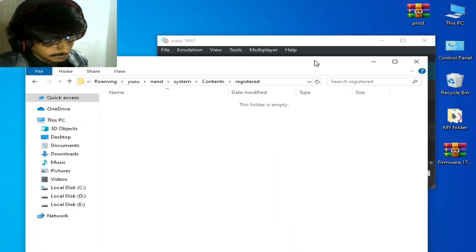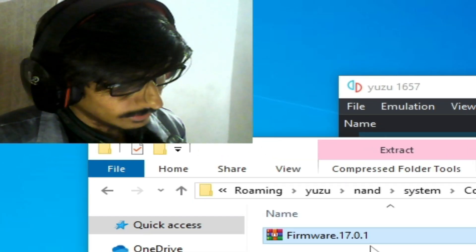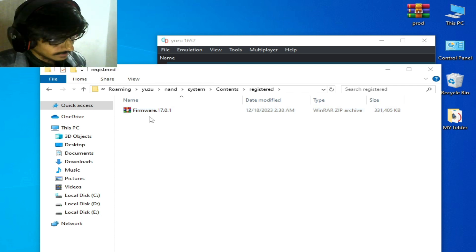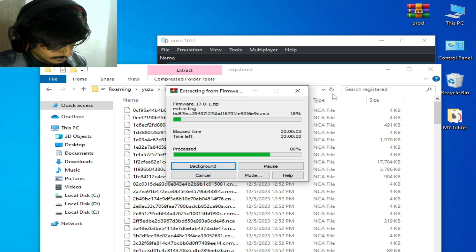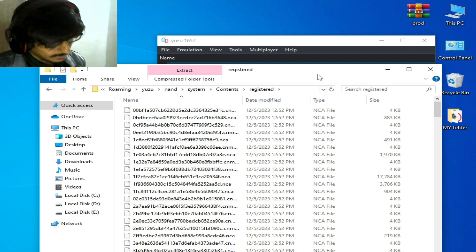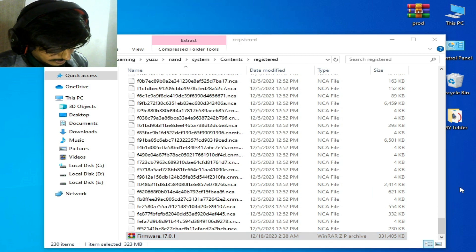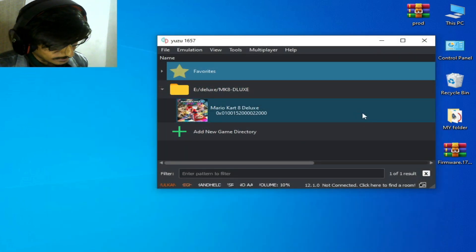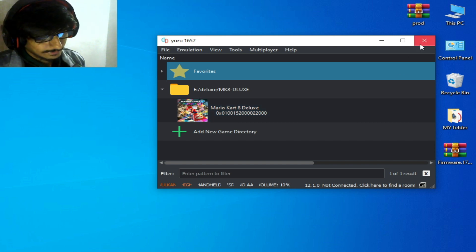This folder is empty now. I have firmware 17.0.1 released in December 2023. Right-click and extract here, and wait for some time while it extracts all the files. Once it's done, all files are extracted. Close it and restart your Yuzu emulator after updating your firmware files.